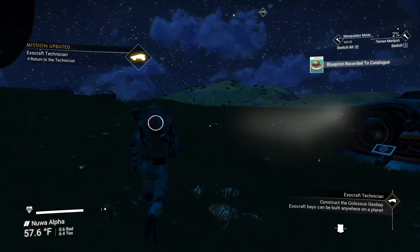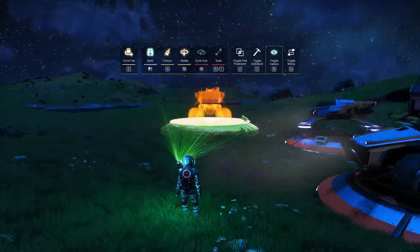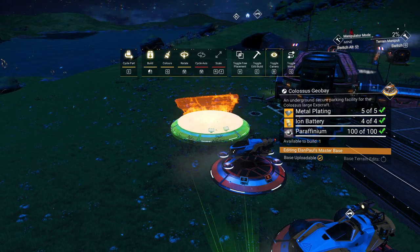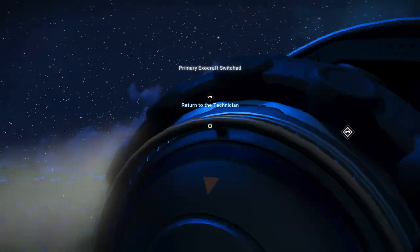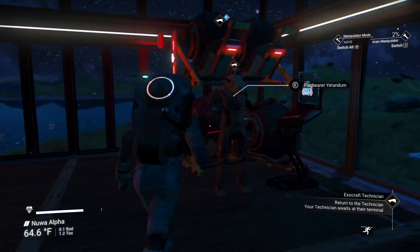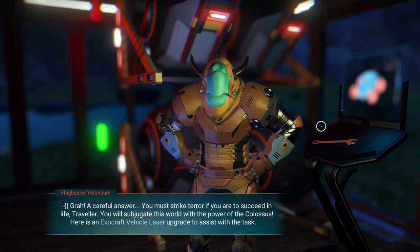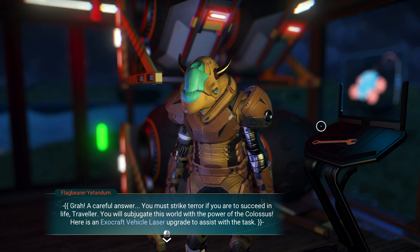We have everything we need. I'm going to go into the other build mode, put it right there — there it is. Turn to the technician, go into the roamer and get out. 'Have you constructed the colossus geobay? Have you struck terror into the hearts of all those who oppose you?' Confirm. 'You will subjugate this world with the power of the colossus. Here is an exocraft vehicle laser upgrade to assist — advanced laser requires pugnium.'